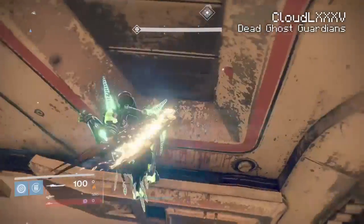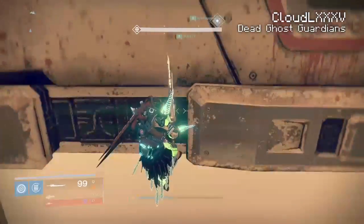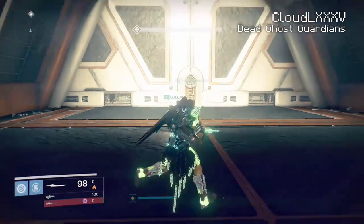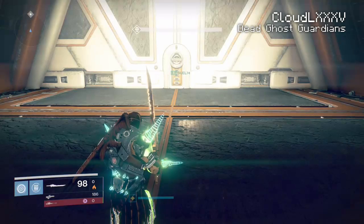Just want to drop down. You can land here — that's a little safe spot first. Drop off. Twilight Garrison, hover, sword swipe. And there we go — we're inside the room that Valus ta'Arc is going to spawn into.